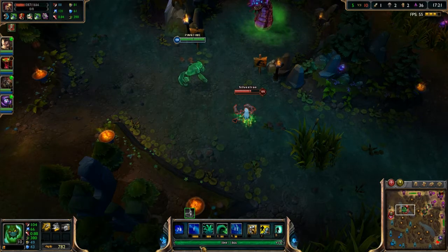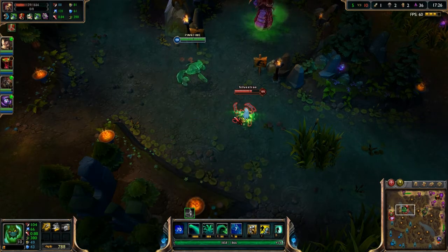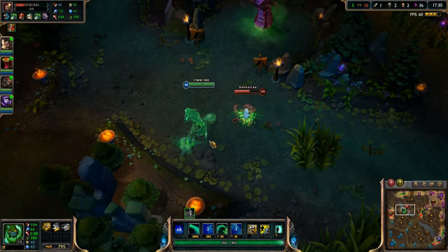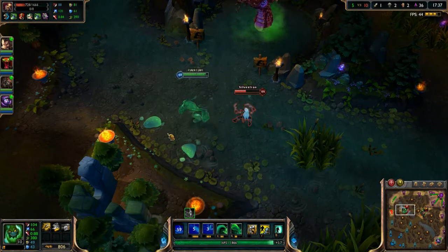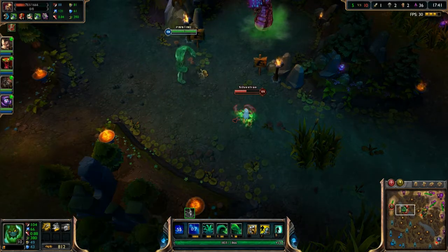Now for his W: Unstable Matter. The cost is 4% of your current health. Zac's body erupts, dealing magic damage plus a percentage of the enemy's maximum health as magic damage to all nearby enemies, with a maximum of 200 damage against minions and monsters. As you can see it has a small burst radius — you move in, the body explodes, and this also activates your passive.